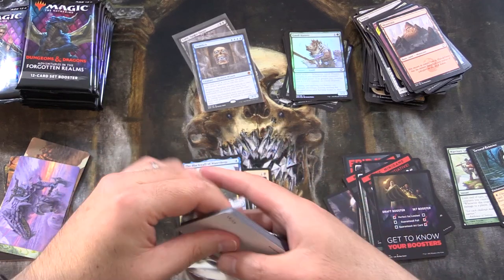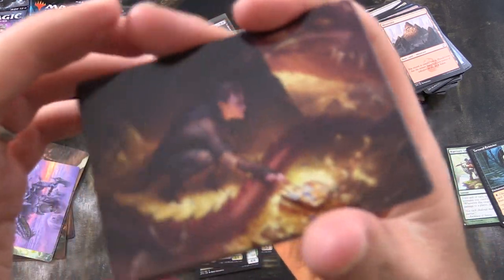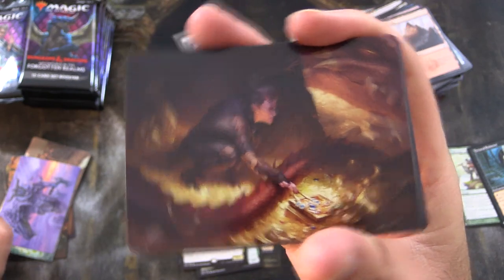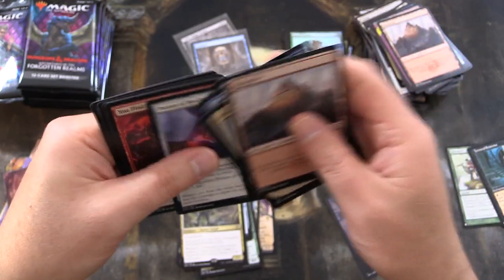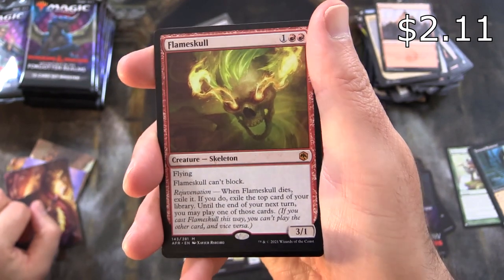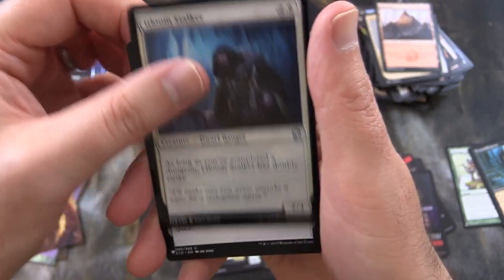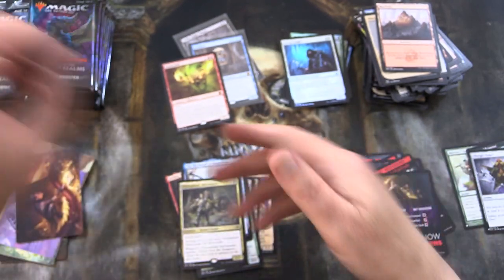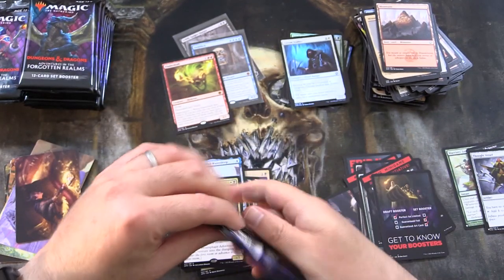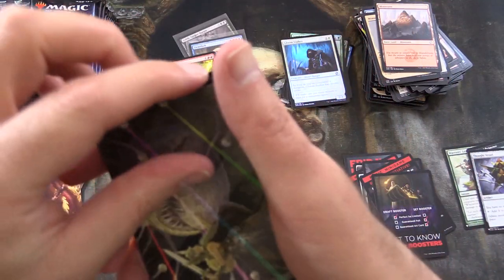So far this box is looking decent. We've got a Horde Robber. Another mythic — we have Flameskull. Fairly low-end mythic, so we won't dwell on it. Gloom Stalker foil. And Thought Vessel from the list — not bad at all. We're at three mythics now, I think two higher-end ones and one low-end.